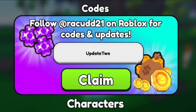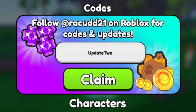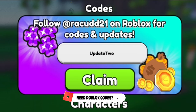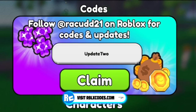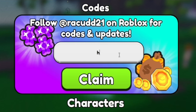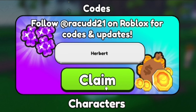Please subscribe with the notification bell on — whenever this game updates and releases new working codes, I'll be the first to show them. I'm also trying to hit 1 million subscribers before the end of the year. Only 5% of viewers have subscribed, so join in by clicking subscribe! The next code is Herbert — H-E-R-B-E-R-T. Click Claim: successfully redeemed. It probably gives some cool rewards.